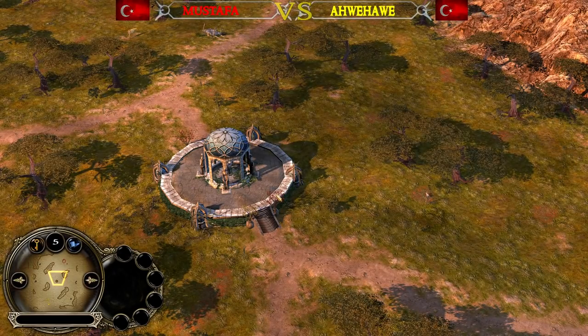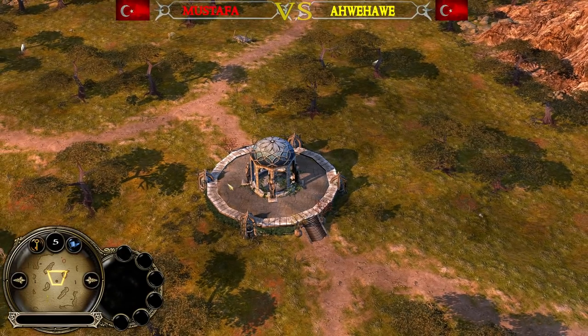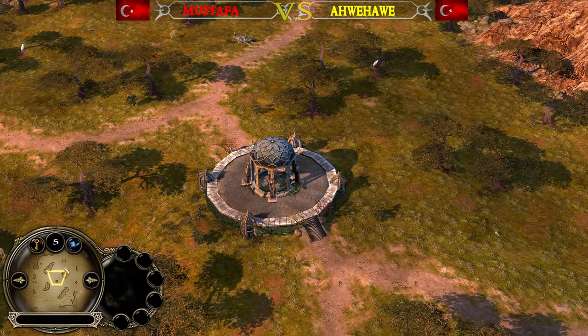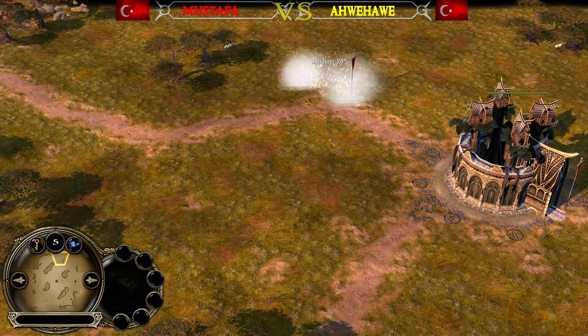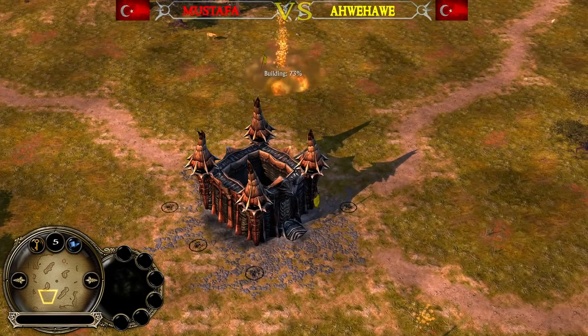Hello guys and welcome to the Beyond Standards channel. My name is Shanks and today we are back with a brand new video commentary for BFME 2: The Rise of the Witch King, this time on the beautiful map Plains of Linden. It's an El Clasico matchup, good against evil, between the red Elven player Mustafa at the top side against the yellow Goblin player Awe Habe at the bottom side.